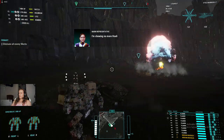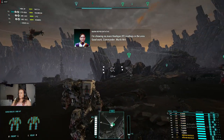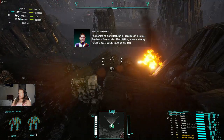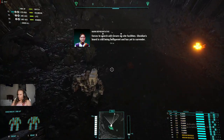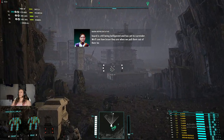I am showing no more Hooligan IFF readings in the area. Good work, Commander. Merrick Militia, prepare infantry forces to search and secure on-site facilities. Death from above. Game over. Yeah, now we're talking — that flamethrower build worked out.